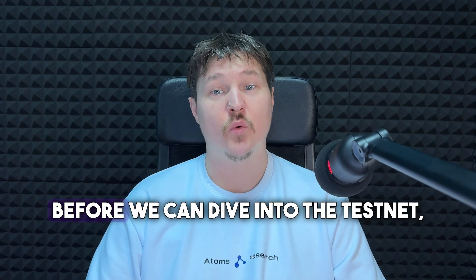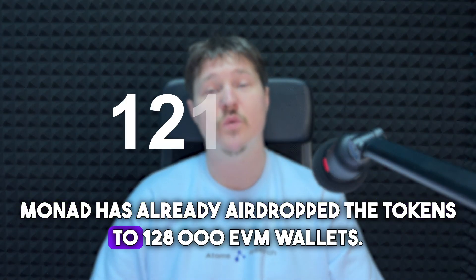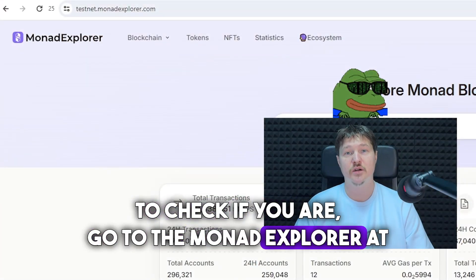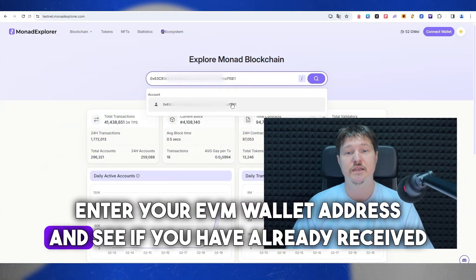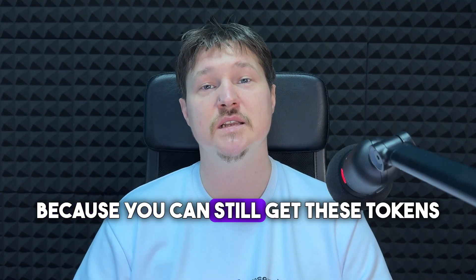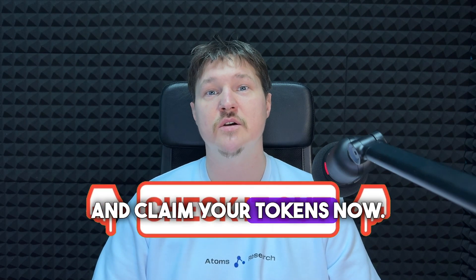Let's not waste any time. Before we can dive into the testnet, we need the test tokens. Monad has already airdropped tokens to 128,000 EVM wallets, and we really hope that you are on this list. To check, go to the Monad Explorer at testnetmonadexplorer.com, enter your EVM wallet address, and see if you have already received between 1 and 10 MON tokens. If you don't have tokens, you can still get them from the faucets. The full list of faucets is in the video description, so check it out and claim your tokens now.